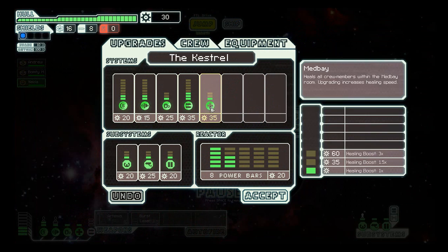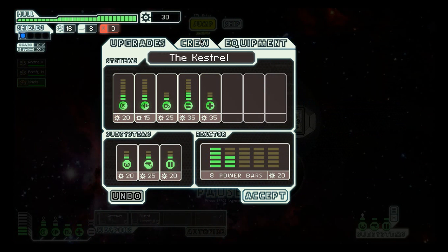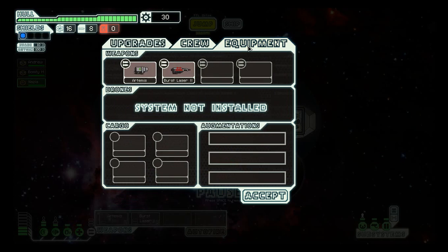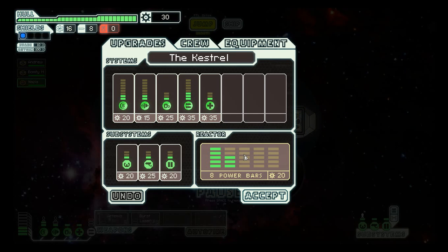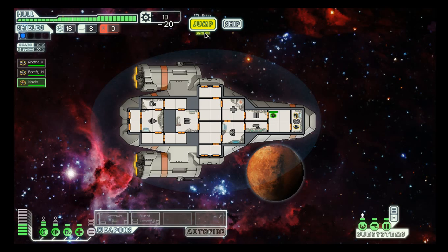Here is upgrading the ship. The crew — I can dismiss the crew. And here's everything there. Upgrades for right now. I'd like to upgrade this already. Let's jump.